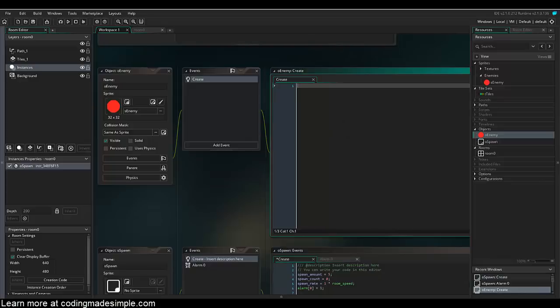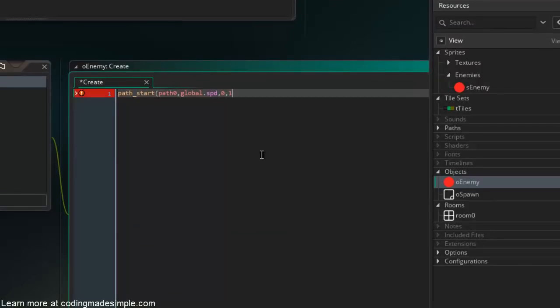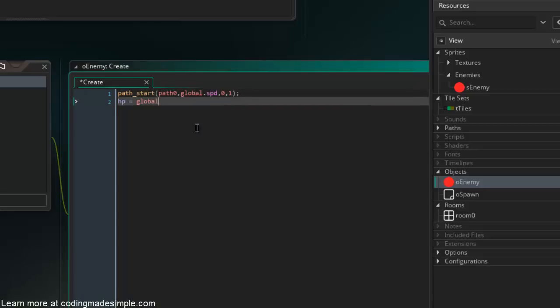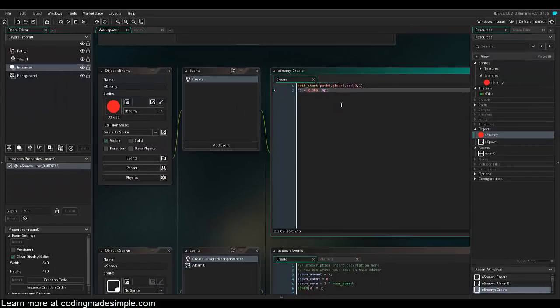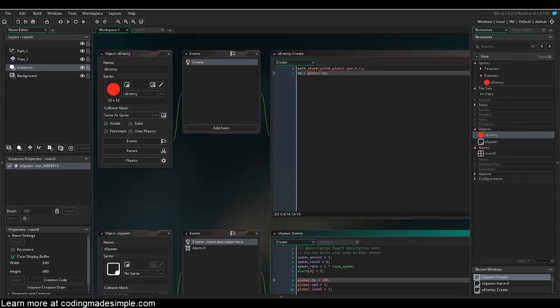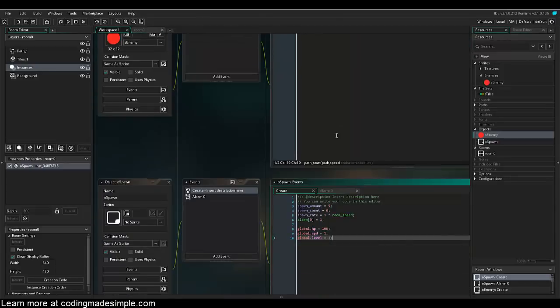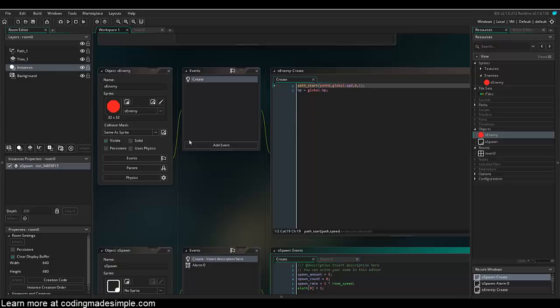In o_enemy's create event, we call path_start with path0, speed set to global.spd, end action 0 (do nothing at the end), and absolute set to true. We also create a local variable hp equal to global.hp. Since this is in the create event, it reads global.hp at the moment of creation — so even if global.hp changes afterward, an already-spawned enemy keeps its original value.